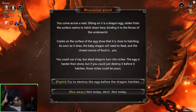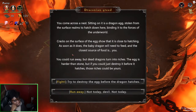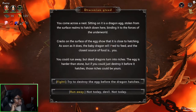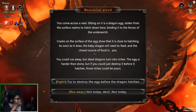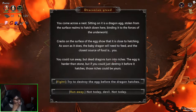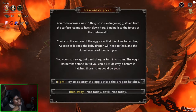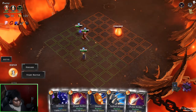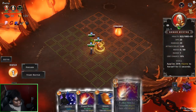Blit bomb — at the start of combat deal 1 to 199 damage to a random enemy. I guess that could be good, it just really depends. Okay, here is an event: we come across a nest, and sitting on it is a dragon egg stolen from the surface realm. Cracks on the surface of the egg show that it is close to hatching. As soon as it does, the baby dragon will need to feed — the closest source of food is you. Run away? But a dead dragon turns into riches. The egg is harder than stone, but we can destroy it or hatch it — fuck it, why not. This is gonna be interesting and I'm all about it.